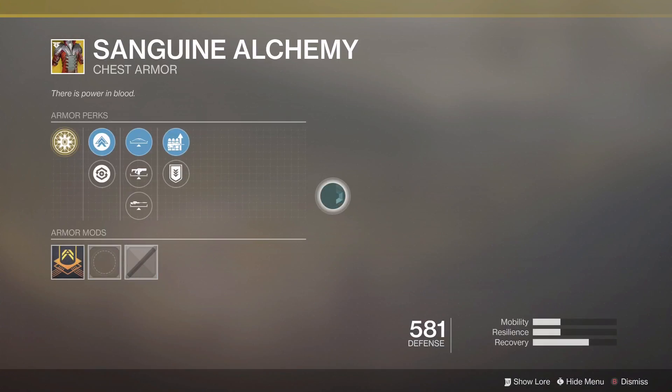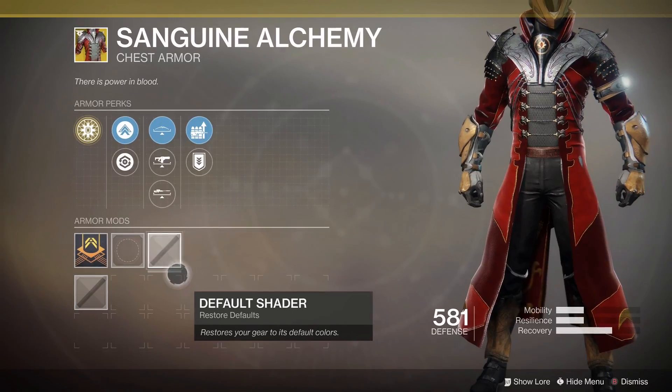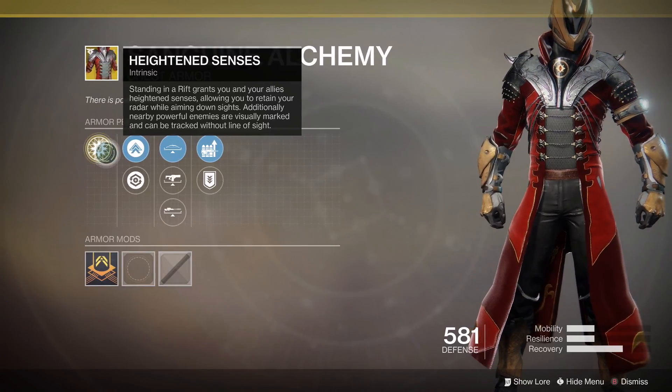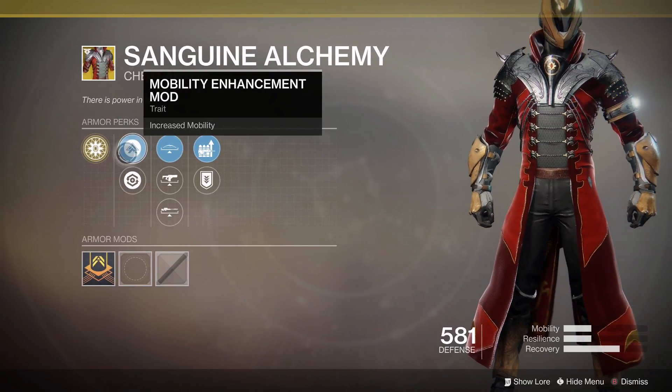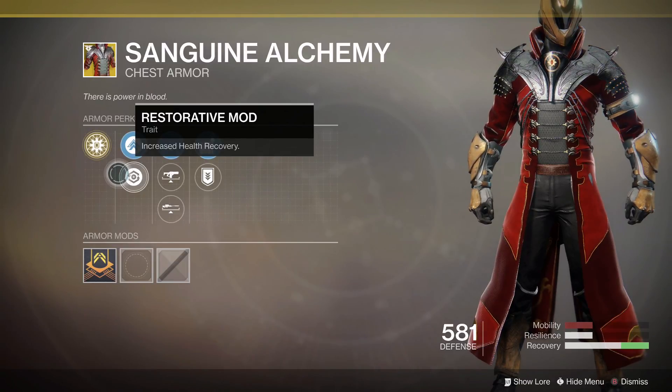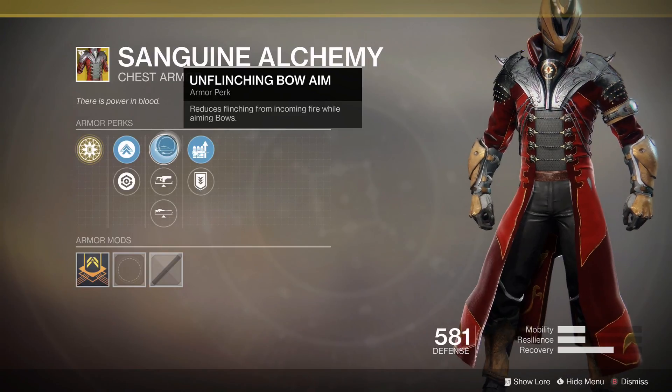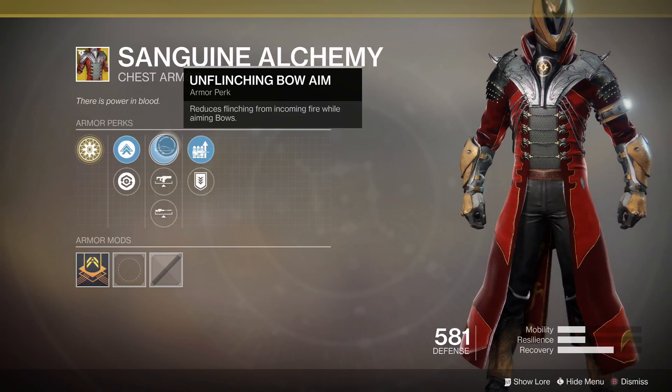Finally the Sanguine Alchemy, a Warlock chest piece. Standing in a rift grants you and your allies heightened senses, allowing you to retain your radar while aiming down sights. Additionally, nearby powerful enemies are visually marked and can be tracked without line of sight. It basically gives you the ability to see enemies — not quite as good as Wish-Ender through walls, but you get a greater sense of your surroundings. It's very effective and very good in PvP — so much so that this chest piece isn't allowed in some tournaments.